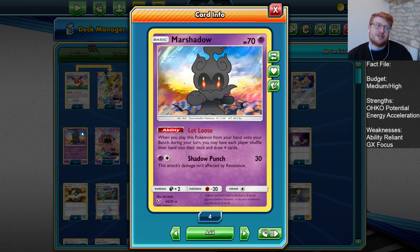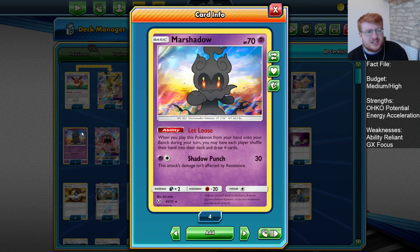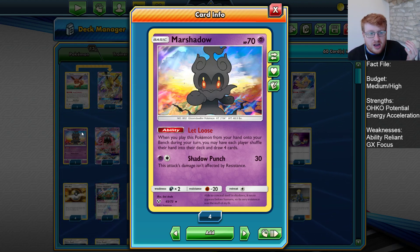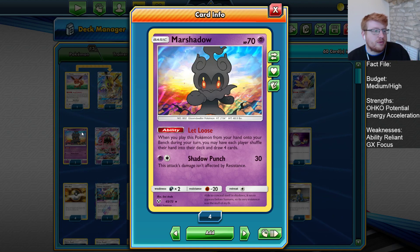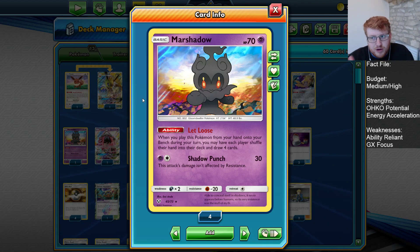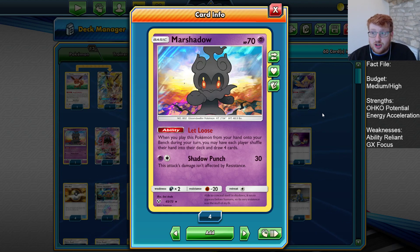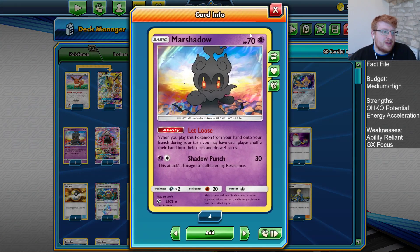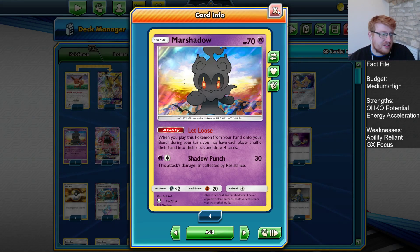We have one Let Loose Marshadow. Putting your opponent down to four cards is always going to be awkward. When we get to go first, slap an attachment on a PikaRom, hit them with a Let Loose, we're going to put them in a really awkward situation. We can snowball games because we've hit that early Let Loose, the opponent doesn't have an optimal turn, and we start rolling with our Pikachu. Similarly, attaching to a Zapdos early and combining Let Loose adds extra disruption on turn one. This also gives us an out against Mill decks, disrupting their Lusamine and Stevens loops.